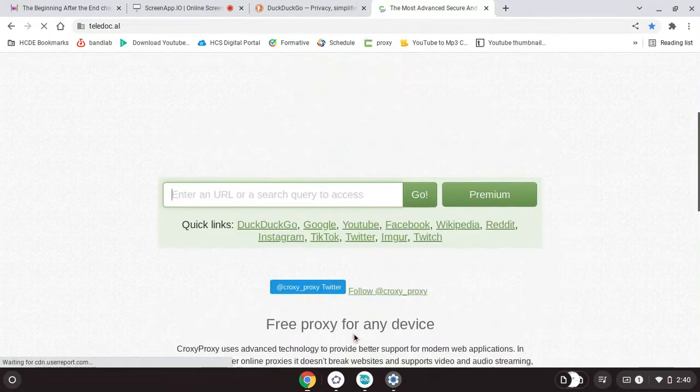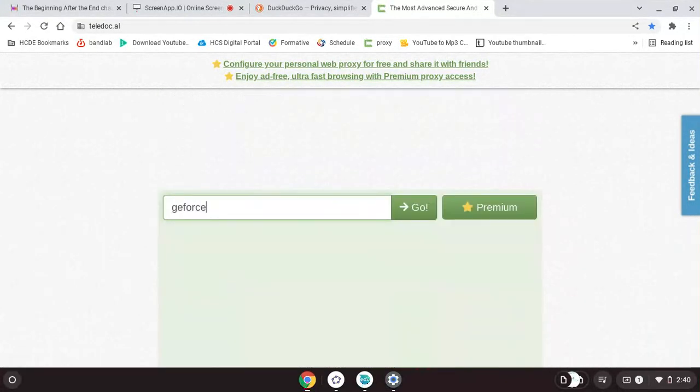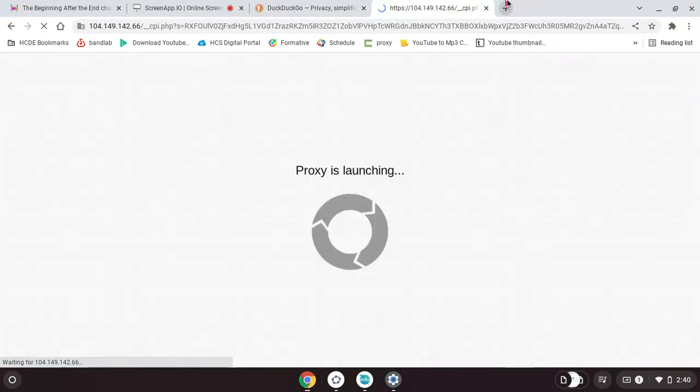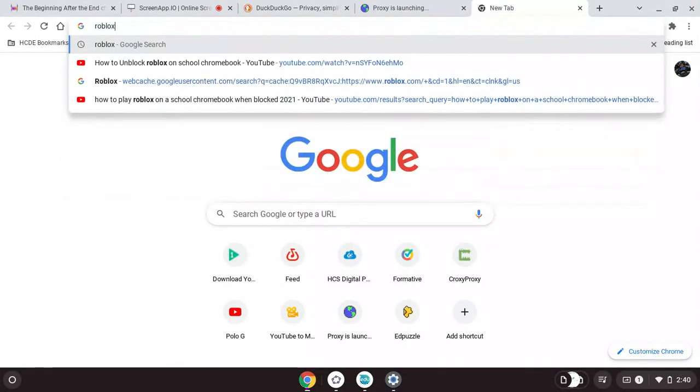Then you push it, and once you're on there, go to GeForce Now if you want to play Fortnite. Follow my steps — you can get on anything. If you want to get on anything, just type in what you want, like Roblox. I'm going to type in Roblox.